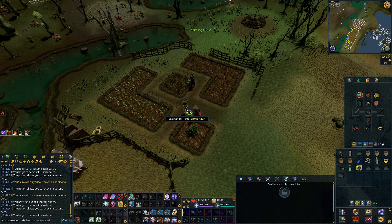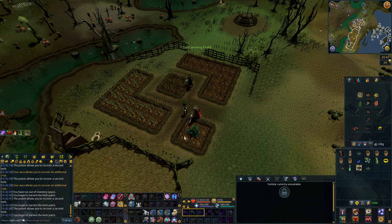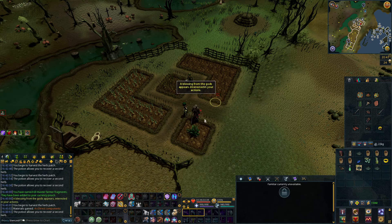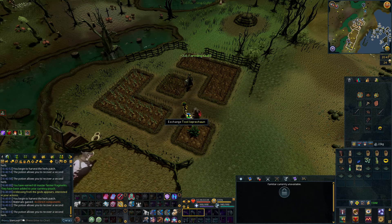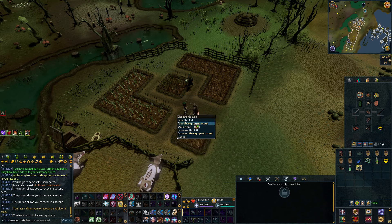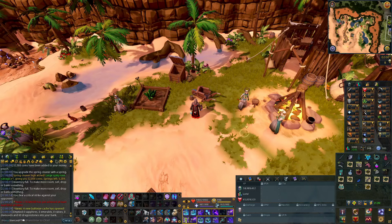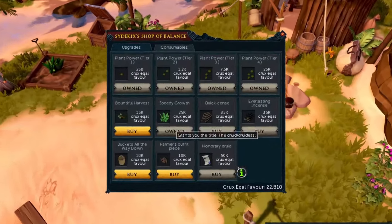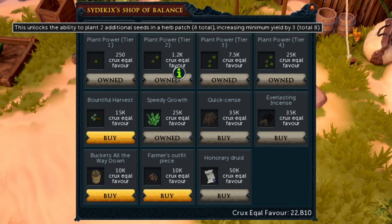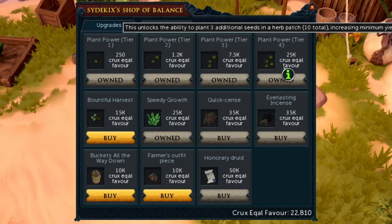The Green Fingers Aura can be bought with loyalty points at the loyalty points store. The legendary Green Fingers Aura gives you a 15% chance to get an extra herb, and any tier of it will boost your chance. I also use the Farming Outfit and Farming Cape, which help collect more herbs faster, but those aren't required. The most impactful unlock to have is the Plant Power unlock through the Cydex Shop north of Al Kharid. This allows you to plant additional seeds at once, giving you more herbs when you harvest. You'll need to complete quite a few herb runs to accumulate enough points to unlock all four tiers of Plant Power, and it will definitely boost your profit a ton.